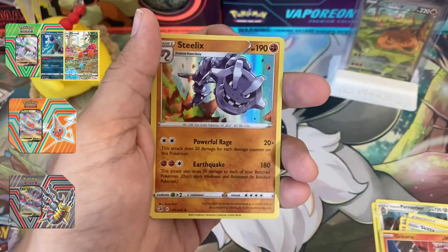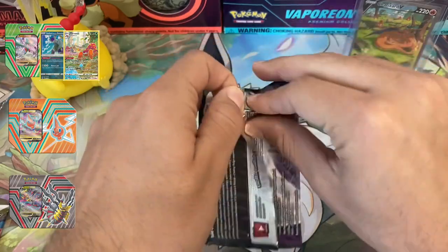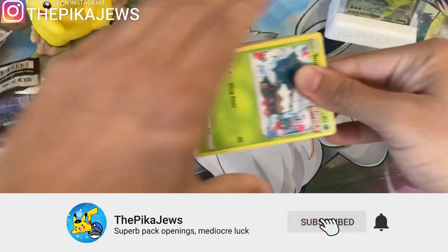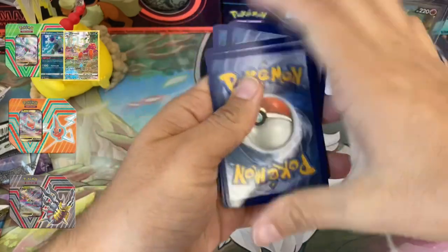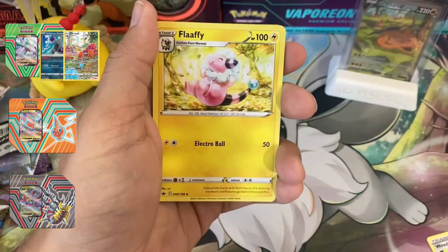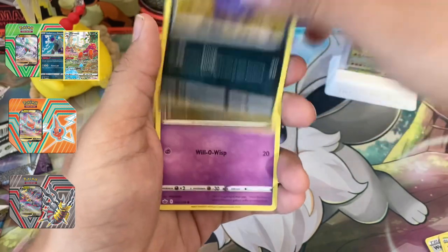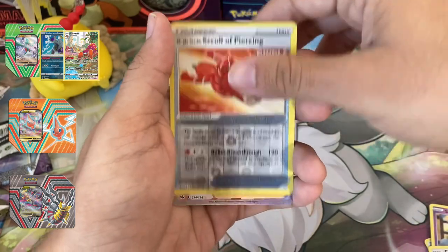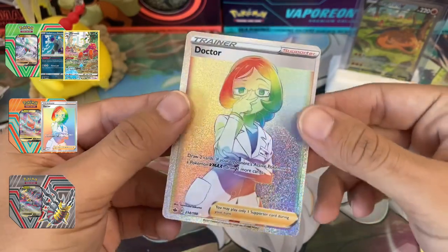Steelix holo — a pretty cool holo card, but it's just a holo. All right, into pack number four. If you guys have been enjoying this video, make sure to leave a like and subscribe if you haven't already. Metal energy, Weezing, Gloves, Echoing Horn, Flaaffy, Snover, Glarian Slowking, Coughing, Shuppet, Squawkabilly reverse holo, and on the back a Rainbow Rare Doctor — there we go, that's a hit!